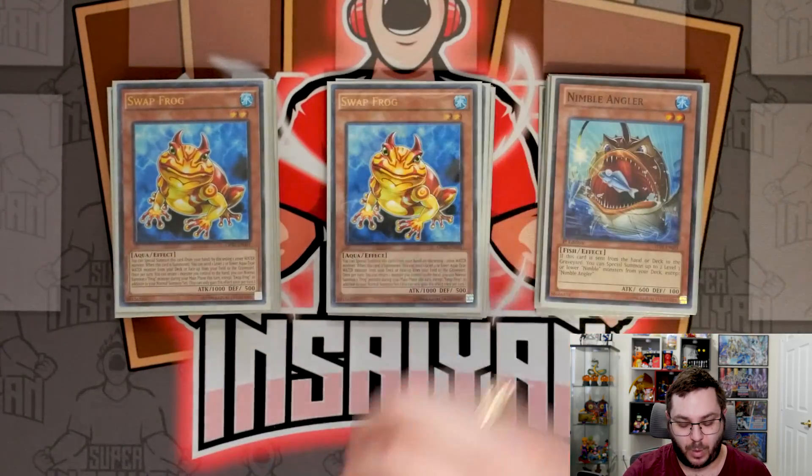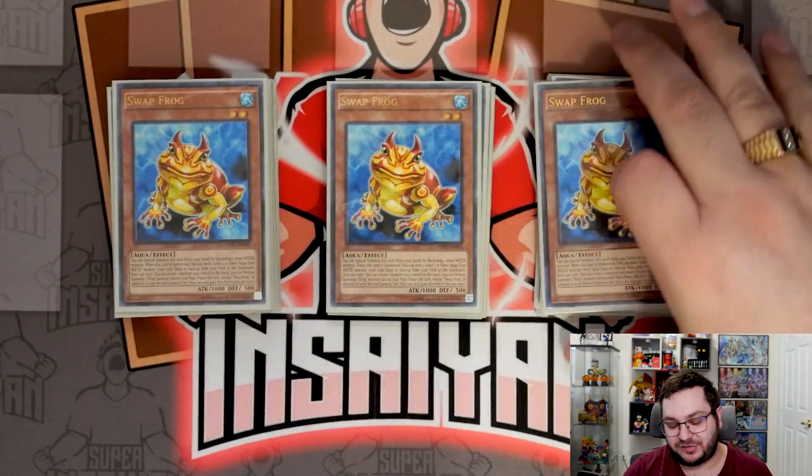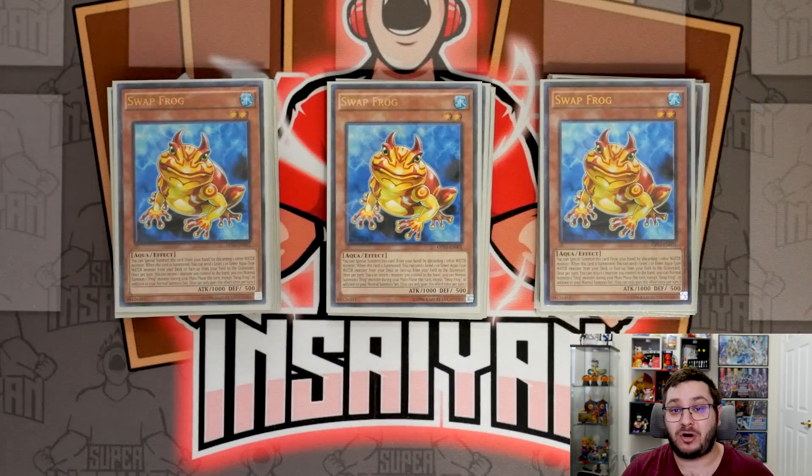Then we have three Swap Frogs. Swap Frog is really cool in this deck because you are actually playing water, which means you can very easily get this on your side of the field. It's a way to continue extension as well, and it's also your way into Toad, as I showed you guys in the combos.